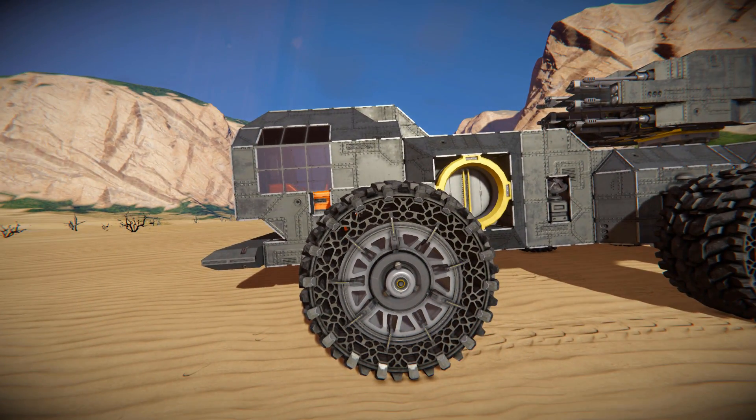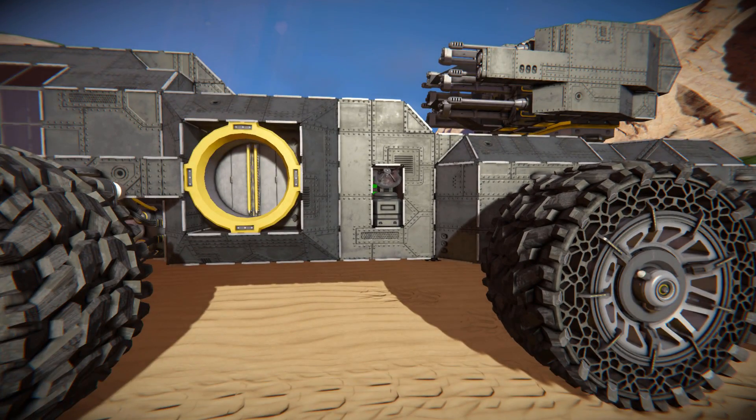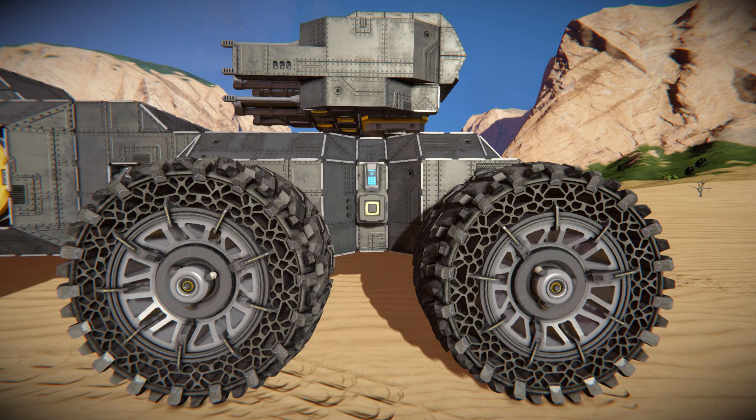Coming back around to the other side, there's a connector to refuel the vehicle with ammo and supplies, and an antenna to make sure you can always locate it. Further along there's a button to switch the turret to AI control from the outside — much quicker than running to the cockpit, especially in an emergency. Right above that is a control panel so you can adjust the vehicle's settings from outside.